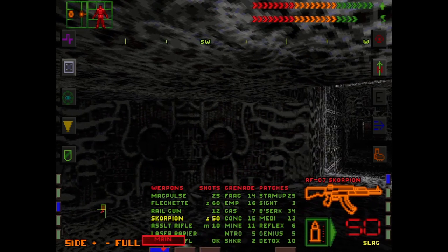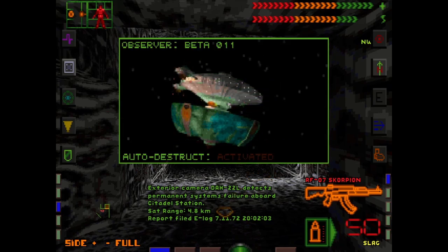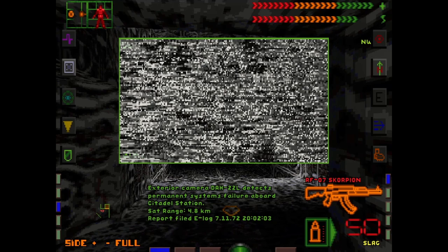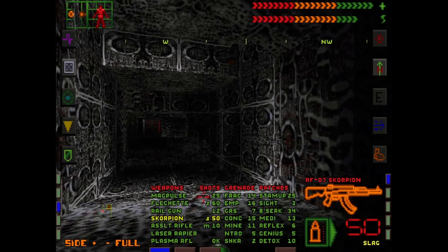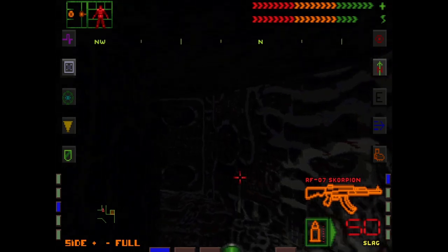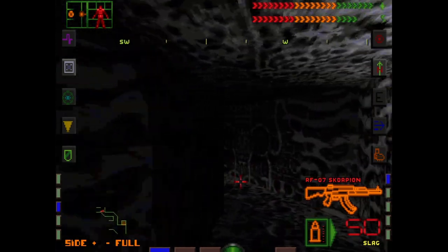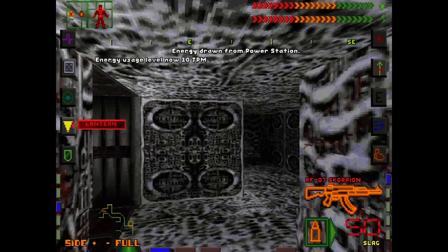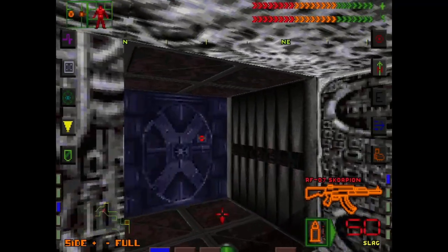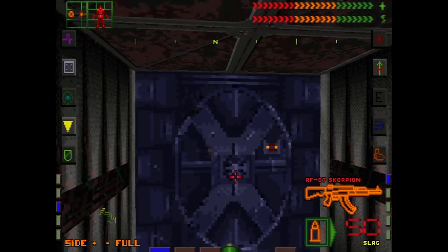We've got a few first aid kits and med packs — I think we'll probably be okay. Permanent system failure — that's one way to put that. We've got a bunch of Scorpion ammo as well. Seems like now's the time to use it. I don't really care for the plasma cannon. Ooh, there's an energy station — very nice to have that. So maybe this is the spokes on the wheel layout that Morris was telling us about.